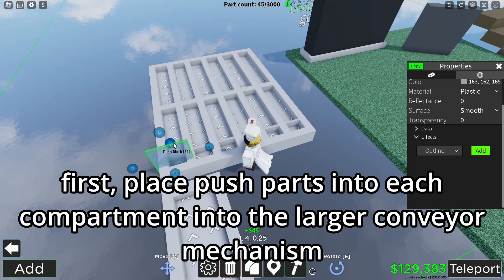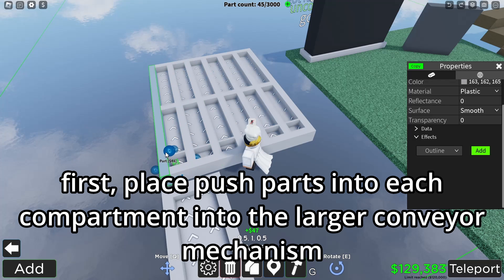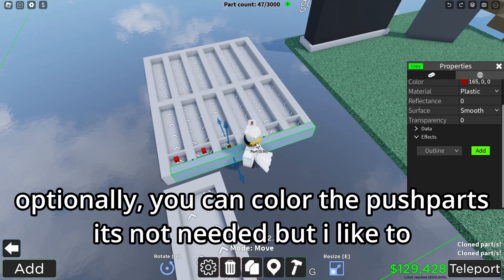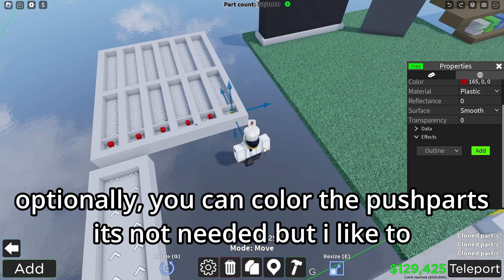First, place push parts into each compartment of the larger conveyor mechanism. Optionally, you can color the push parts — it's not needed, but I like it.